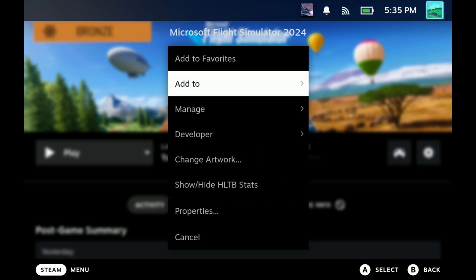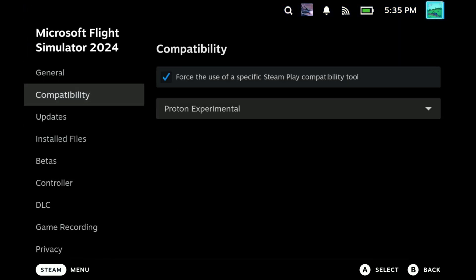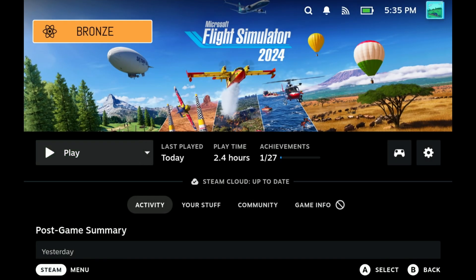However, you do still need to make a few tweaks to make that happen. Under the properties for Microsoft Flight Simulator 2024, go to Properties, then Compatibility, and set this to Proton Experimental.